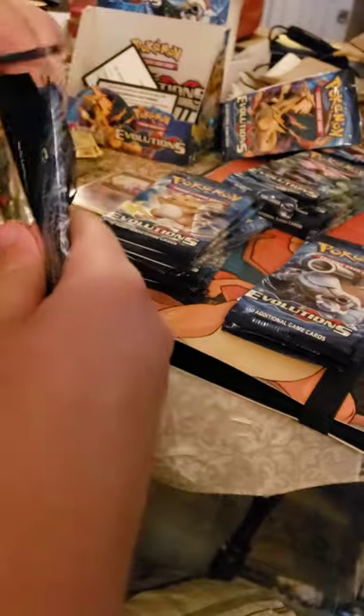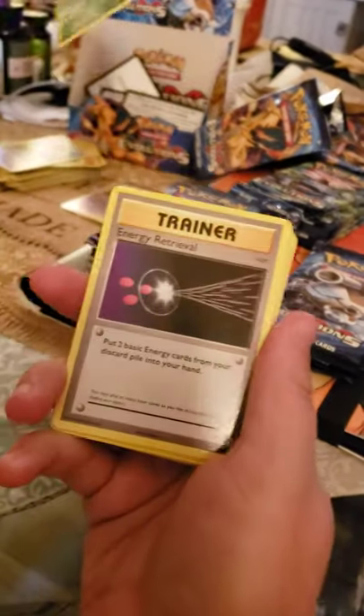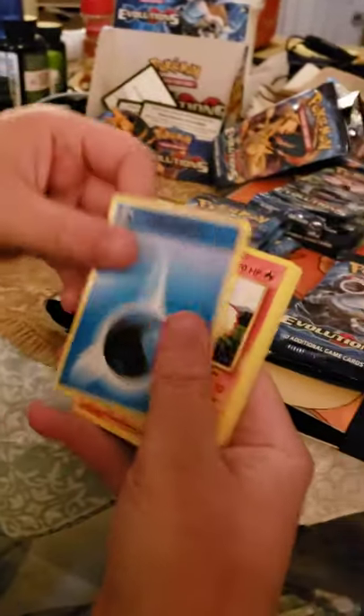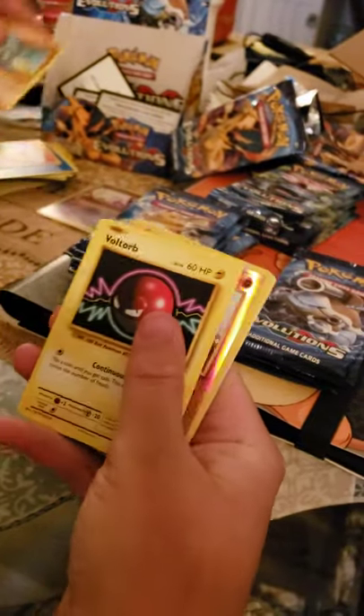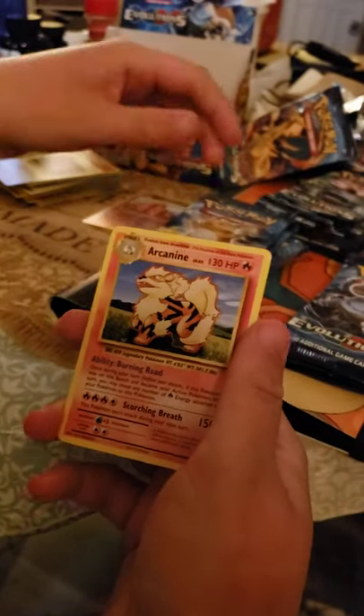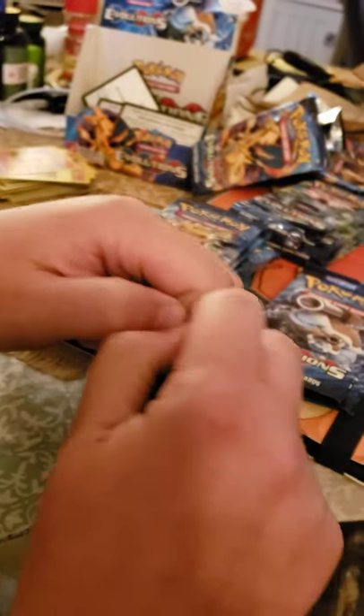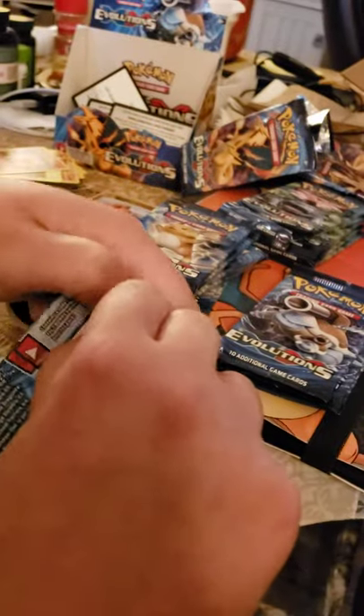Hopefully Blastoise can come on out. I feel it in my bones. Maybe not — we'll see. I'm getting a lot of dupes now. Oh, there's the Dugtrio — it's starting now. And an Arcanine. In the original Pokémon Red and Blue, Arcanine was seen as a rare, mythical Pokémon kind of deal. Should have made that holographic.